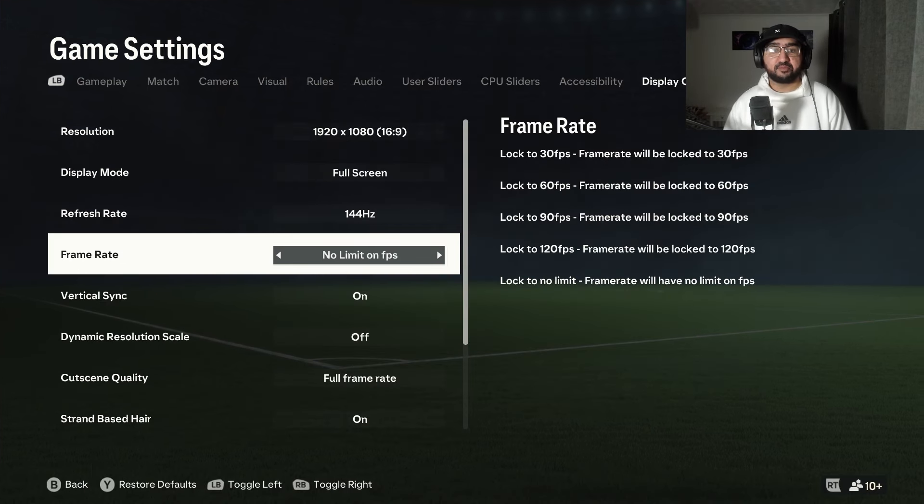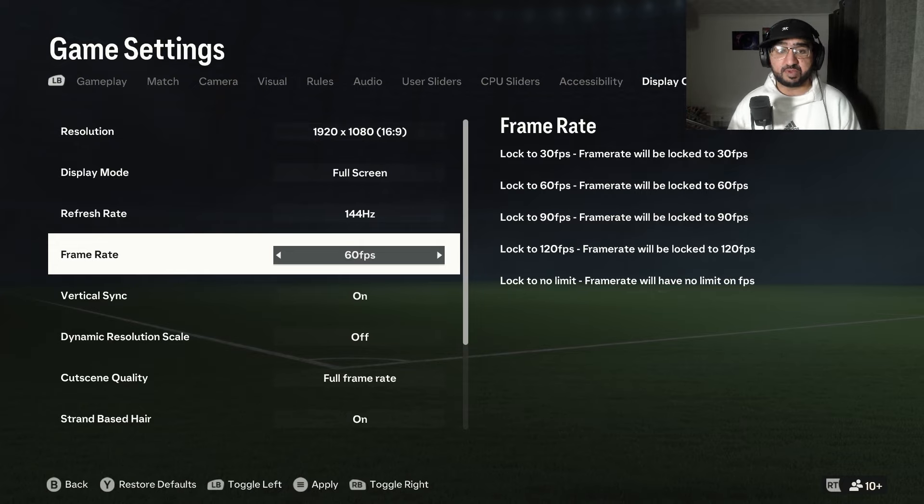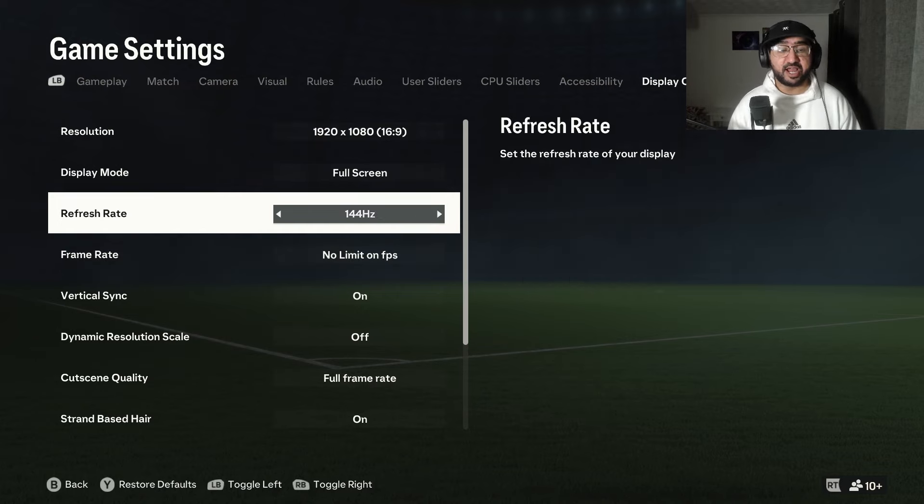Frame rate is a bit of a weird one. If you're struggling: cap it to 60 if you have 60 hertz, around 120 if you have 100 hertz, and around 90 if you have 75 hertz. This keeps your game smooth by ensuring frames exceed your hertz. I go with no limit because I have 144 hertz and my PC can handle it.